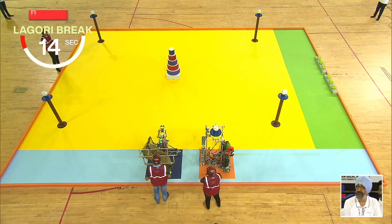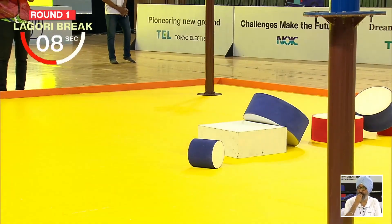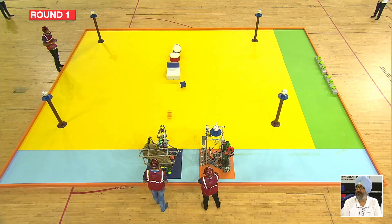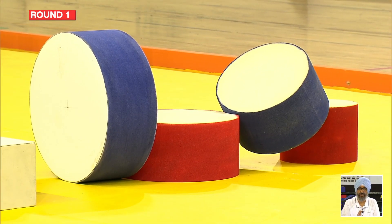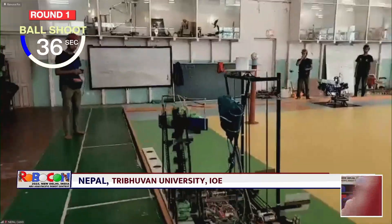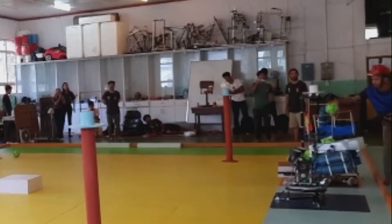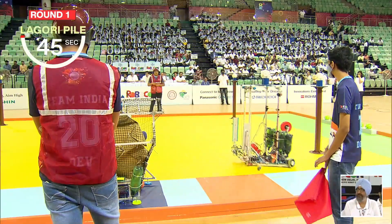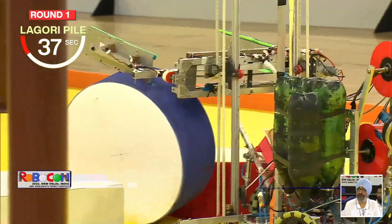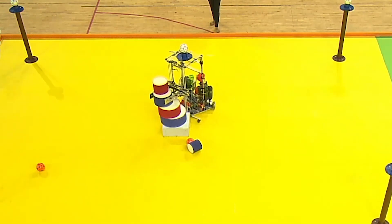Round one. India A plays the role of seeker. Looks like a perfect Lagori break — but in fact, one of the discs is not in contact with the floor, so no point for that one. Nepal is the hitter; they manage to drop just two balls with one more opportunity. Now India A has just 45 seconds to pile up the Lagori discs. With their highly accurate robot arms, they manage to pull it off.